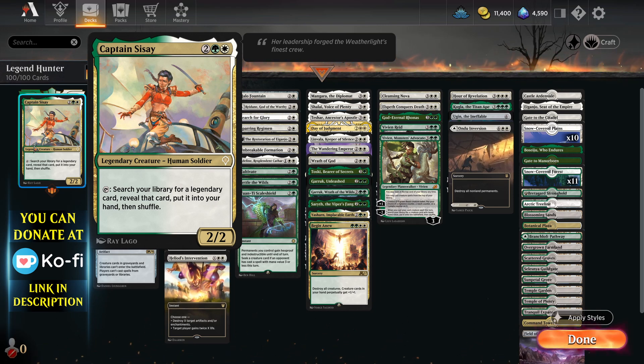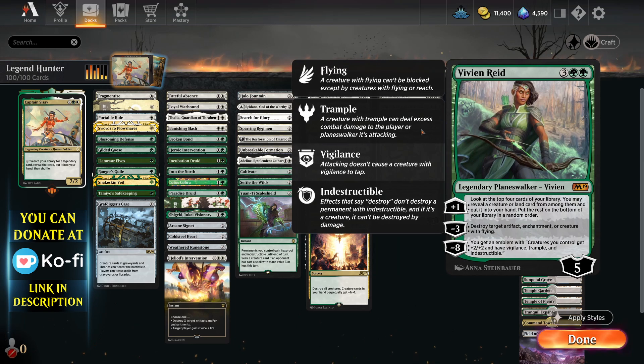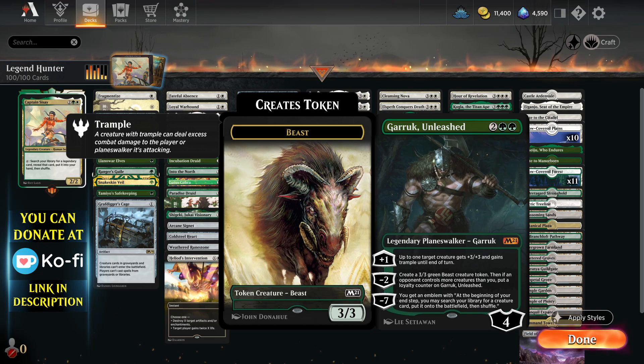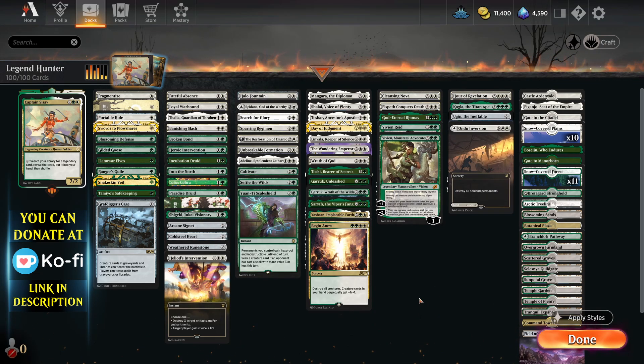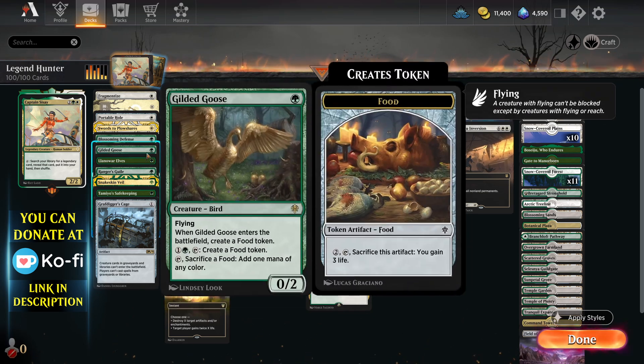A deck like this is filled with legends, so essentially you can put whatever legends you want in — it's like pick and mix. I've gone for quite a few planeswalkers like Vivien, Monsters' Advocate and Vivien Reid, which is just amazing. She can destroy artifacts, enchantments, or creatures with flying, which is very versatile and very relevant in the format with so many enchantments running riot. There are also a couple of Garruks in here as well, plus the usual ramp: lands, elves, and kill the Goose.